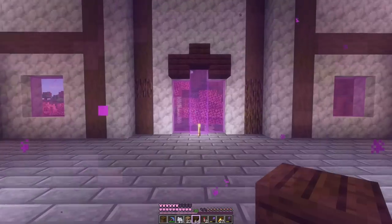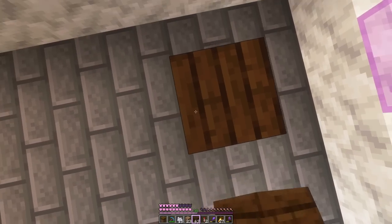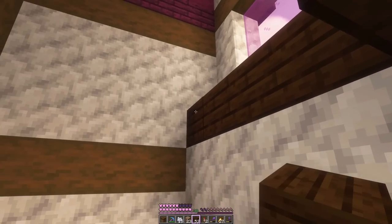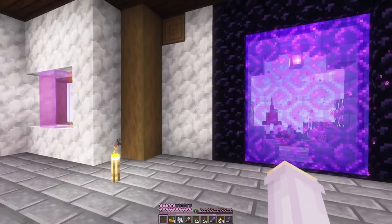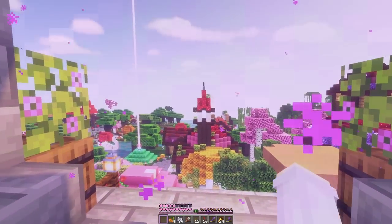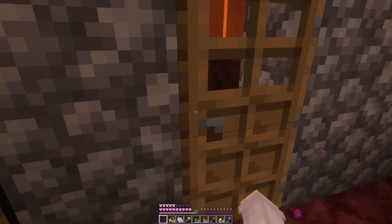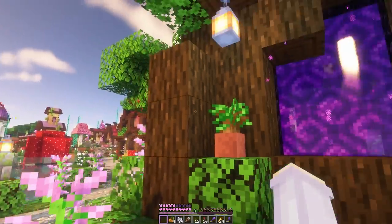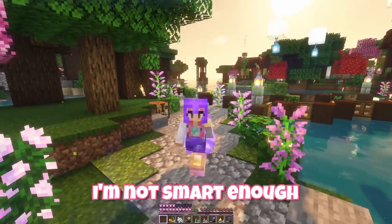Now for the inside of the build — the first thing I want to do is divide it up into a couple of floors. So we'll do a second story here, and that's done. I'm really not sure what to decorate this house with. Also I'm curious where this portal comes out — I don't know if it'll be the same spot as our other one. Oh yes it is. And what is the bet that we will come out in our old portal? And we did.